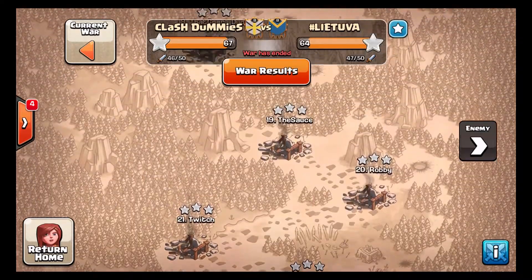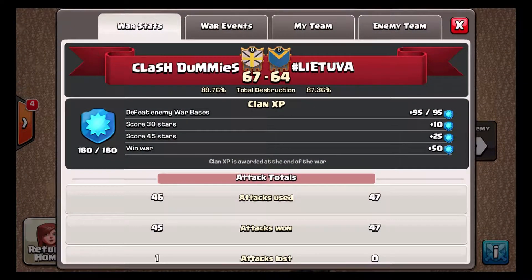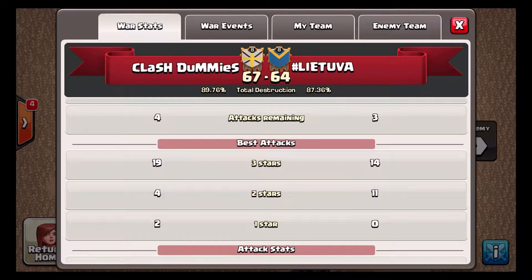That said, you can see the score and you can see what happened to them, and you can see our bases and the destruction they caused. The real difference, when I go into the war stats, is the amount of three stars versus the amount of two stars.